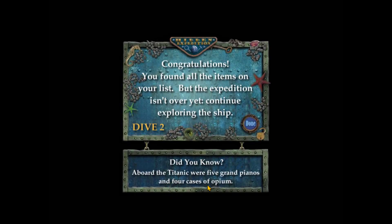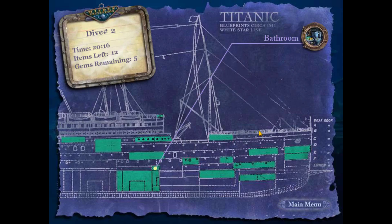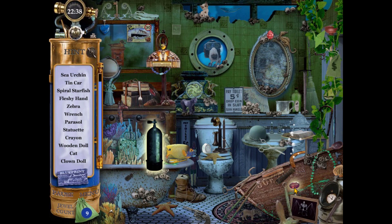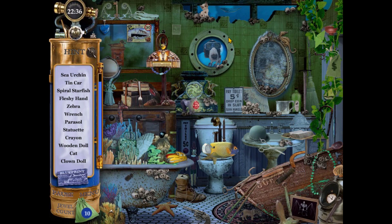Aboard the Titanic were five grand pianos and four cases of opium. Huh — we know what the rich people on the Titanic got up to. Maybe they wanted Mystery Case Files to be the more supernatural horror-oriented series, which is why they swapped it around, because Huntsville and Prime Suspects weren't very scary at all. And then Ravenhurst was when they started in on the horror.